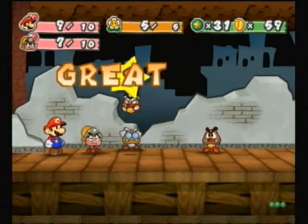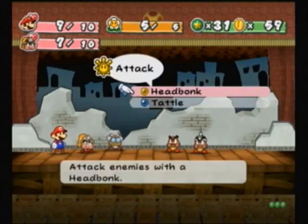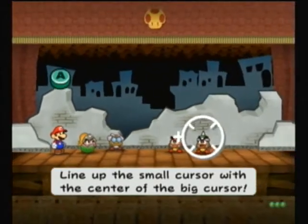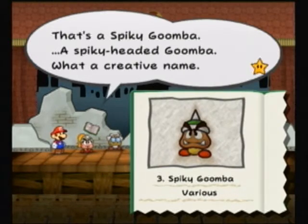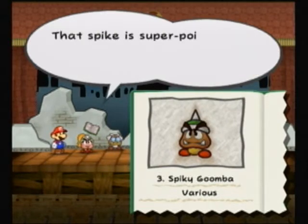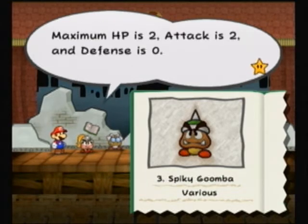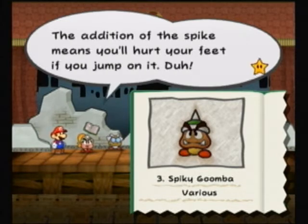I missed the B action again — it shouldn't have worked anyway, I hit it late. I've never actually missed that before. That's a Spiky Goomba — what a creative name. That spike is super pointy so it's better to hit it with a hammer than jump on it. Maximum HP is 2, attack is 2, defense is 0. The spike means you'll hurt your feet if you jump on it.